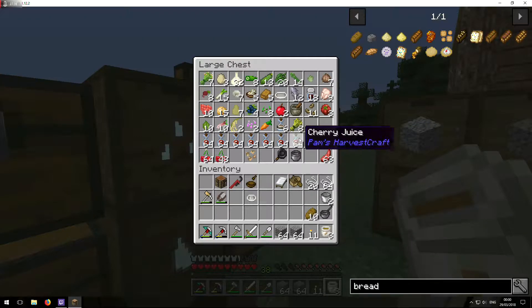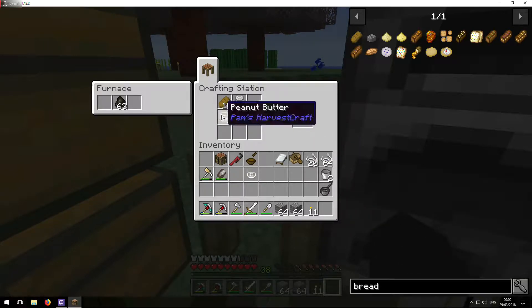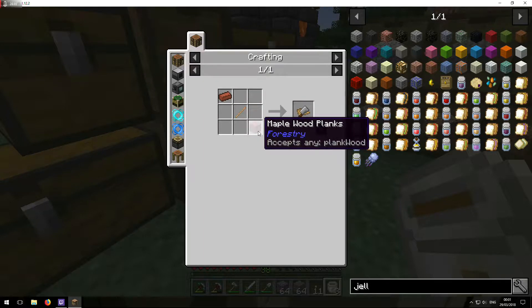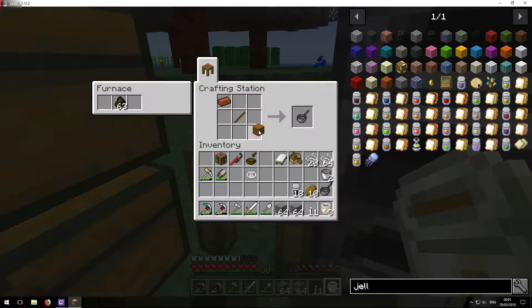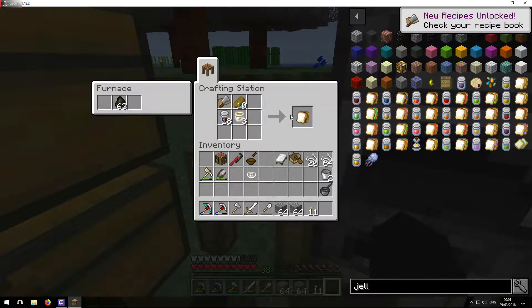And then we need the jelly, and then we go bread, jelly, and then peanut butter. I need the chopping board too, don't I? Here it is — it's clay, stick, and a piece of wood. I happen to have some clay bricks there. Clay brick, a stick, and a piece of wood — let's get them all in the right places. There we go. Now we should be able to make ourselves a nice peanut butter and jelly sandwich.